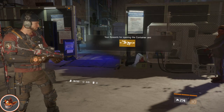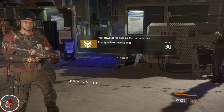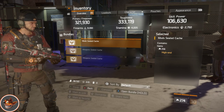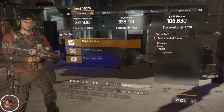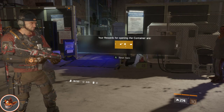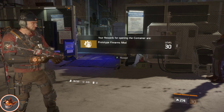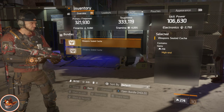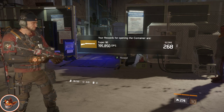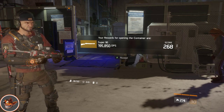Next box we get a Prototype Performance Mod — we'll find out what that is in a bit. Three more boxes left. A Prototype Firearms Mod — that could be handy. Now just two weapon ones left — another Super 90, we can compare them later.